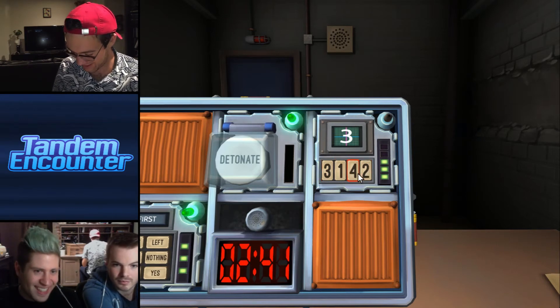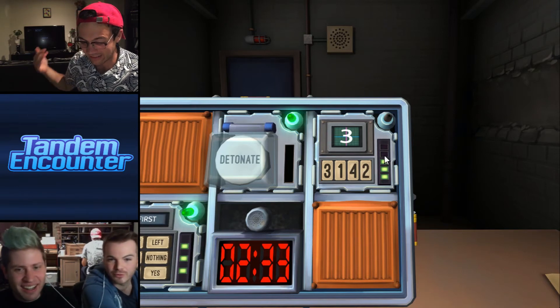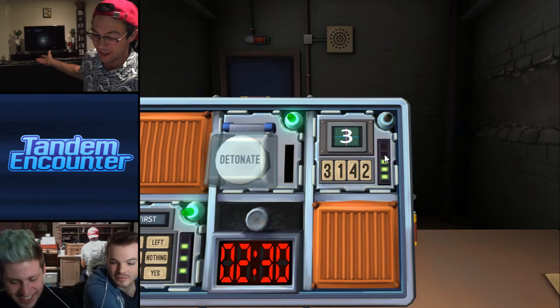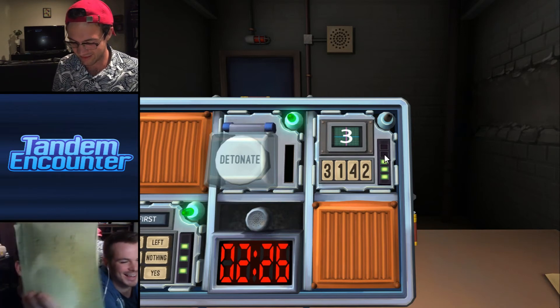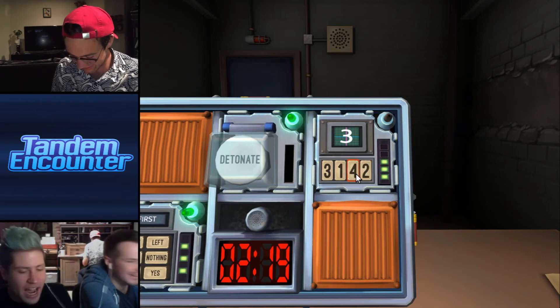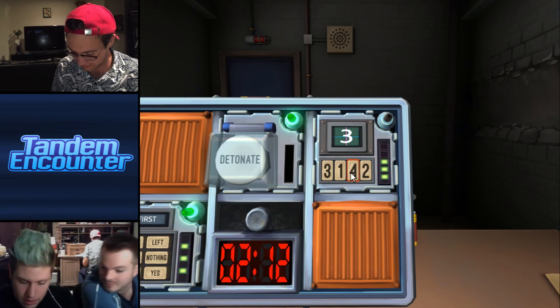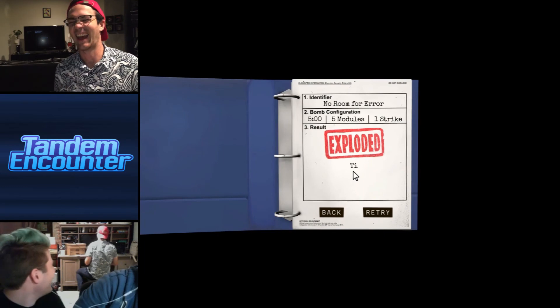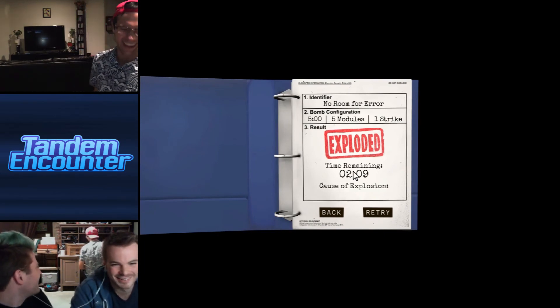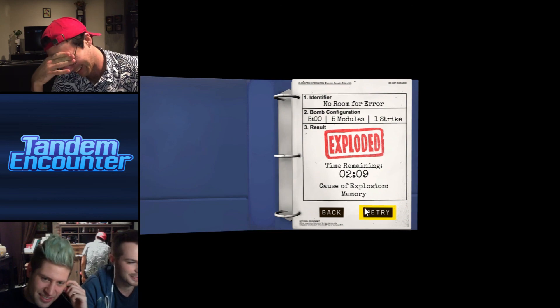Wait — we're in stage four. It's telling me to press the same button as stage two, but I don't know what I did in stage two. Oh — we took notes, we know what we did! Stage five now — press the button with the same label as stage four. We didn't finish — we exploded. Did we lose? Yeah, one mistake and we're out. Okay, we're gonna keep yelling at Jordan. Next time on Tandem Counter — thanks.